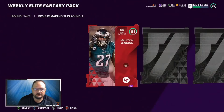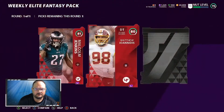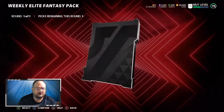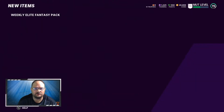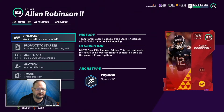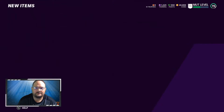Number one — Malcolm Jenkins, not bad. We need this to be the huge one. 83 overall — we'll take that. Let's see what he's worth this year. He can be quick sold for 55,000 coins.